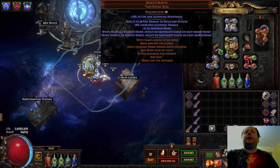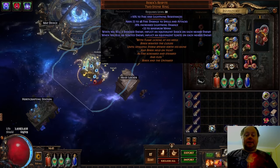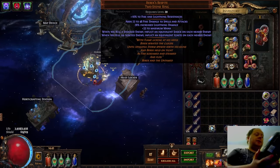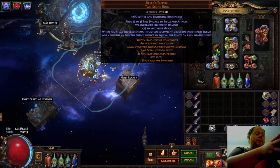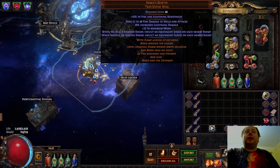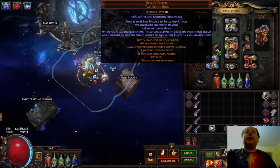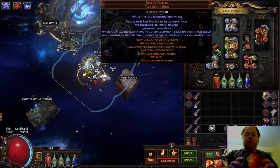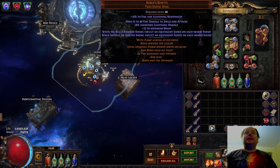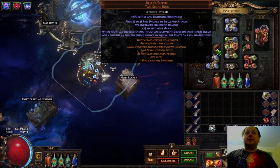Beric's Respite — when you kill a shocked enemy, inflict an equivalent shock on each nearby enemy. This is amazing. I have a fair bit of scaling in this build for effects of non-damaging ailments, because those nodes are close to things that benefit Ignite, and they end up being really good. What this means is I'm inflicting shocks with Fireballs on trash monsters, the trash monsters die, and this then inflicts massive shocks on the real monsters around them, causing great proliferation chains. We've also got the same thing for Ignites — the Ignite side of Beric's Respite is still significant, but it's not quite as good as the shock chain.